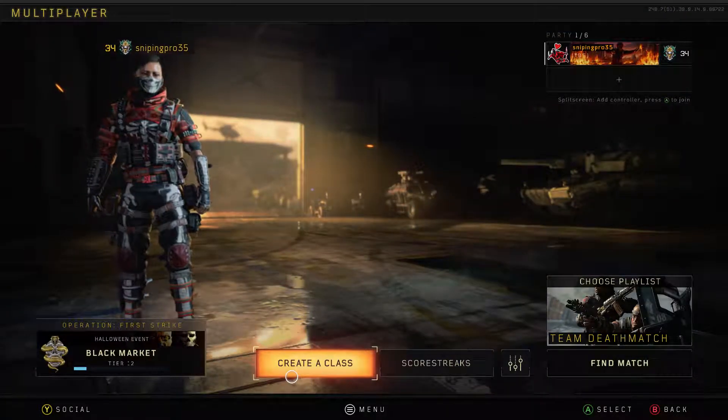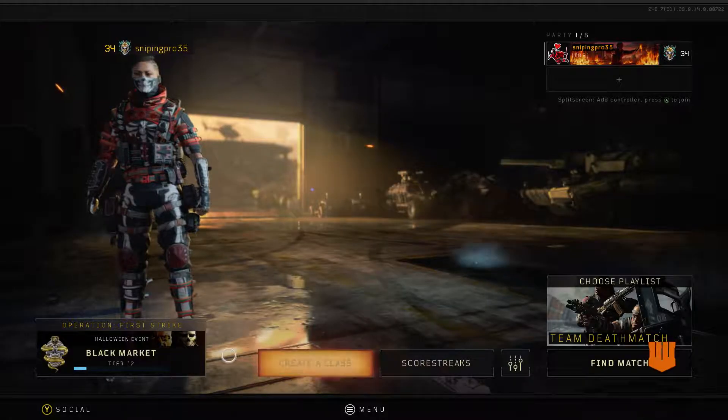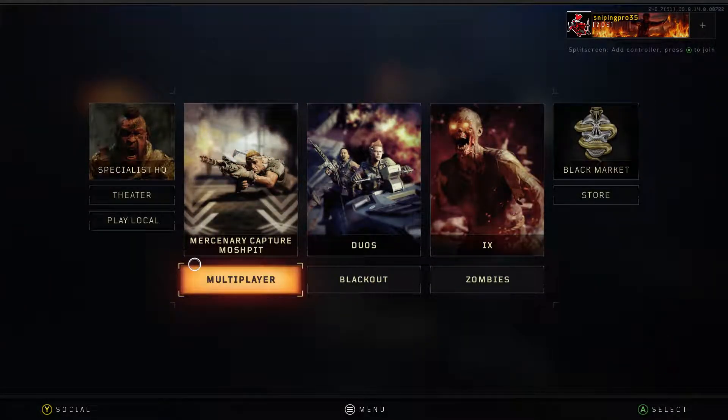One downside to Black Ops 4, in my opinion, is there's no full-fledged campaign. Let's be honest here — Specialist HQ ain't much of a campaign. It's just teaching you how to use the operators, which are pretty easy to figure out just from going into the game and using them.